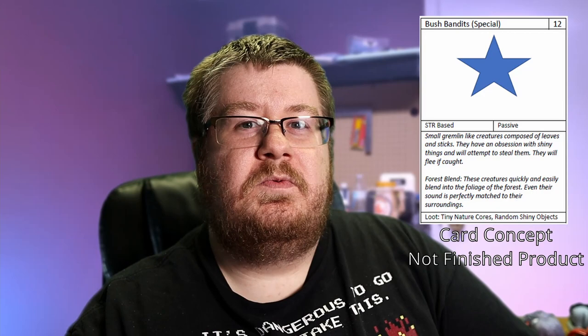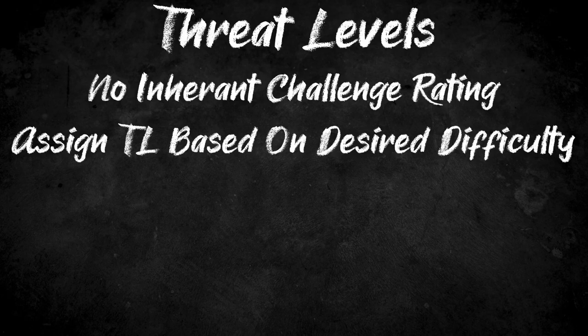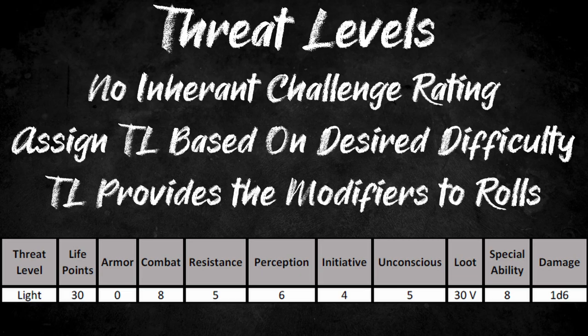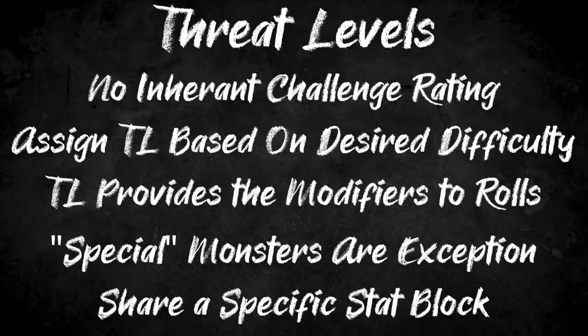One thing that you will note is missing from the bestiary cards is any kind of statistic. That's because these cards do not indicate the strength of a creature. Instead, you have a threat level, which you assign to this creature. The threat level is where you will get things like their life points, their attack rating, and the dice for their special ability. For your creature, you choose a threat level ranging from light to deadly. In doing so, you can take any creature in the book and scale it to the level of your party. Just starting out, throw light encounters at them — it doesn't matter if it's an undead abomination. Give it the light threat level and it will be well matched for your party, albeit having the flavor of that large, massive creature. The bush bandit had the word 'special' next to its name, meaning it uses the special stat block — these are unique creatures which always have this specific stat block.